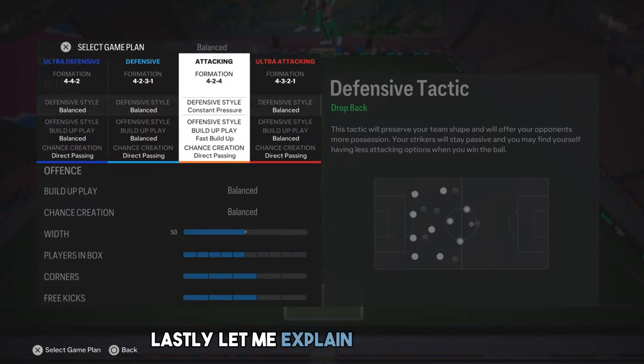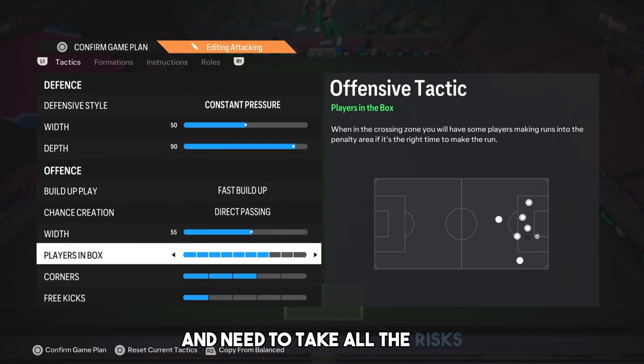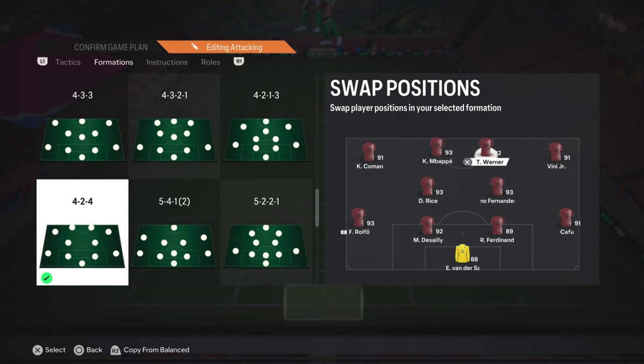Lastly, let me explain the 4-2-4 tactic. You should use this tactic when you're two or three goals behind and need to take all the risks. Our instructions are suitable for that. We don't select return to defence in any way, because we need goals.